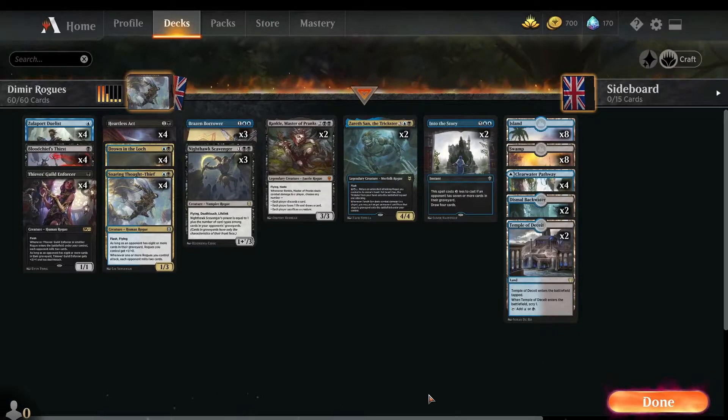I'm not usually somebody to play meta, but with Kaldheim around the corner coming up pretty soon, I thought before the meta could change completely — because looking at Kaldheim there's a lot of cards which I think are going to impact it — I thought I'd take a look at maybe playing some of the current meta. I thought about which deck to play, and I thought I might as well do a follow-up to decks that I hate to play against, and I thought I'd do Dimir Rogues.